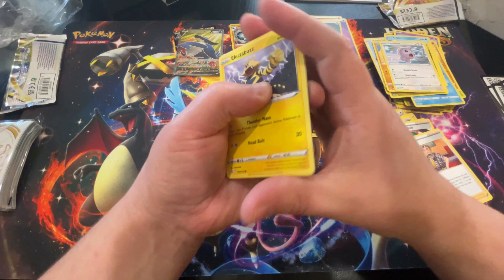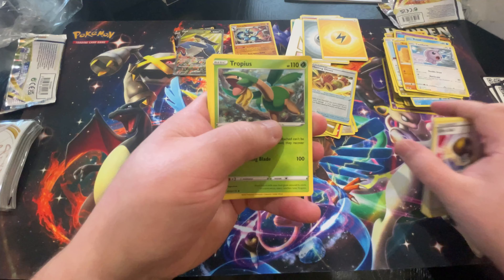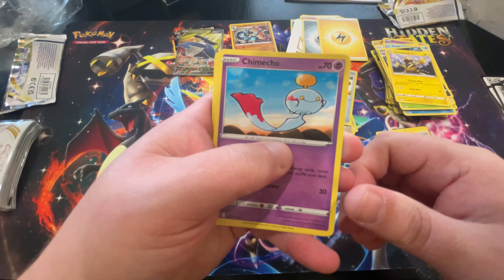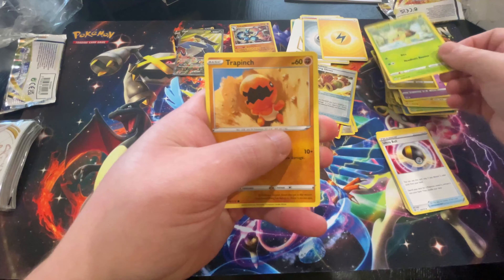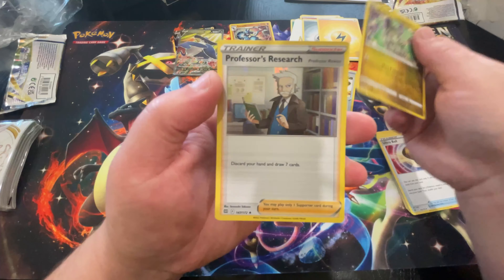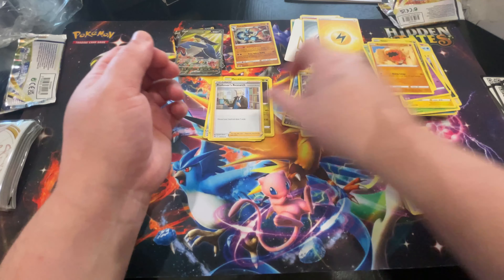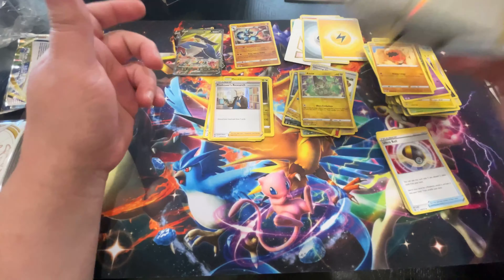Last pack. Code card again. Lightning Energy, Ultra Ball — maybe that Ultra Ball will catch us something good. Tropius, Morgrem, Electabuzz — one of the originals, I always thought he was cool. Chimecho, Gible, Turtwig again. Trapinch, a Reverse Holo Axew — he's kind of cute, looks like a little dinosaur. And a Holo Foil Professor's Research — rare trainer card. So nothing huge today, no big hits, but it's always fun to open these. The box art is absolutely gorgeous. Thanks for joining us today.